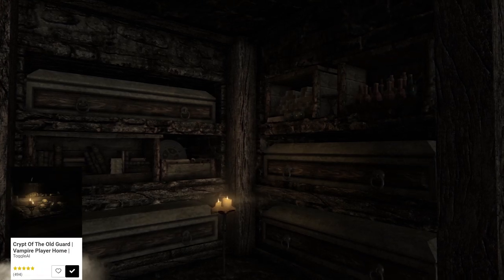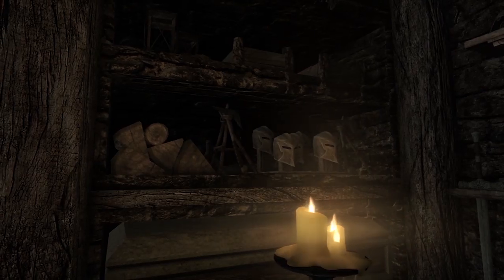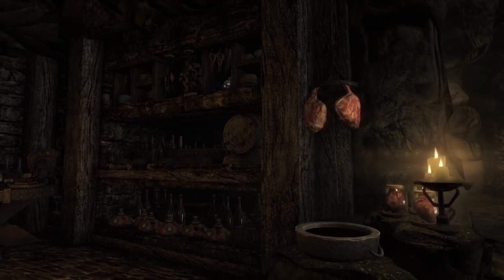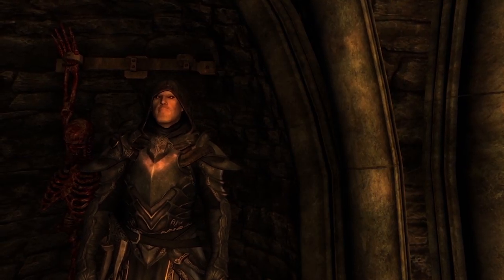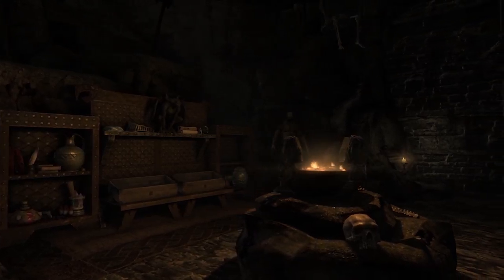Crypt of the Old Guard is a home that I featured before, and it's one of the best-designed player homes available to PS4 players. It's meant for vampire playthroughs, and has a bunch of thoughtful touches to really drive that home. I love when modders tell stories with their design, and this Dawnguard crypt-turned-vampire lair does just that. You'll find all the amenities you'd expect from a quality player home, as well as some custom features. You'll find it south of Riften, down the hill from the Shadowstone.